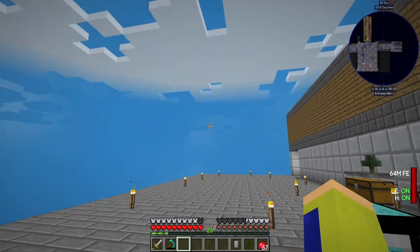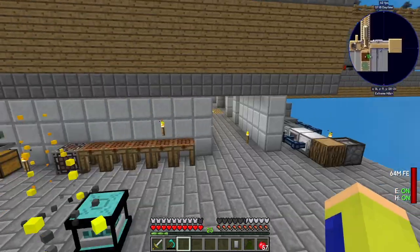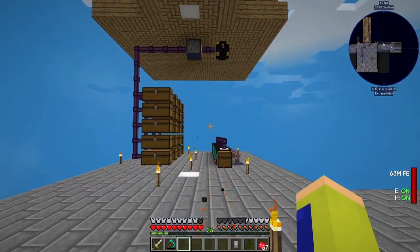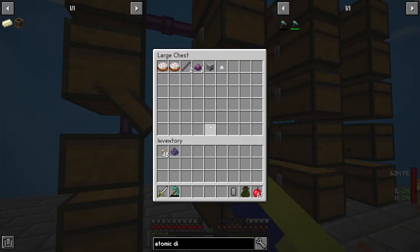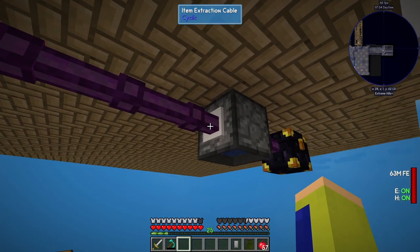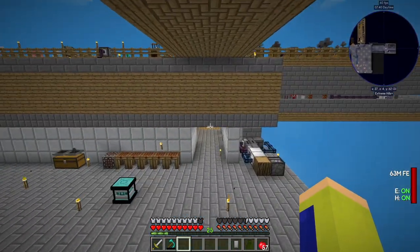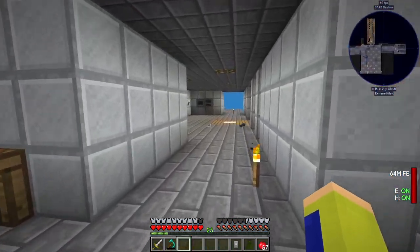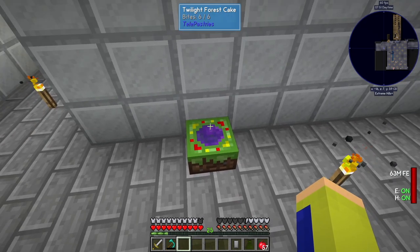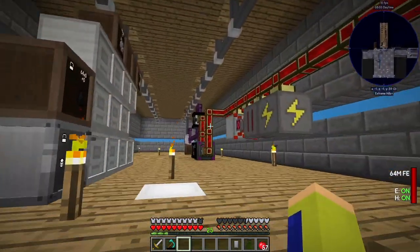Out here we have kind of an outdoor area. I've changed the mob farm a little bit — brought it all the way down, added more chests, and now have two different extraction setups: one for things I don't want and one that sends the items I do want to our system. On the other side we don't have anything except our Twilight Forest cake. I had to craft another one since the first ones disappeared.